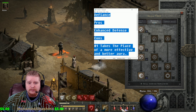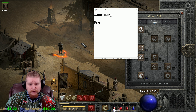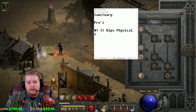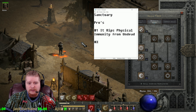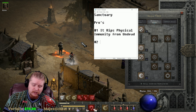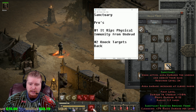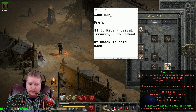Let's go over Sanctuary and talk about the pros. Number one: it rips physical immunity from undead, which basically means that even if a monster is immune to physical damage, it removes that immunity — which is extremely powerful. Number two: it knocks targets back, which makes it a very safe aura to use. I'm not entirely sure I like the knockback effect, but it's part of the skill and it needs to stay.